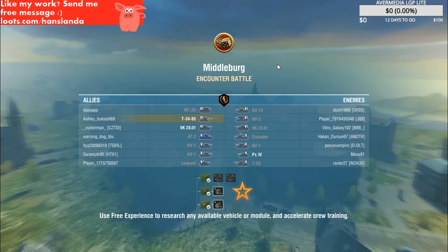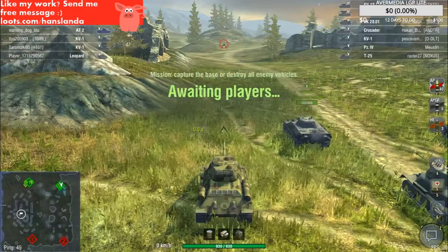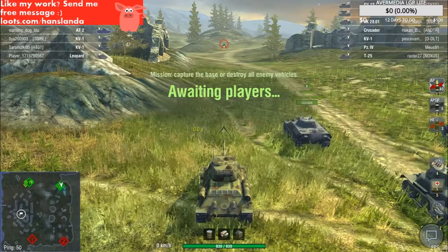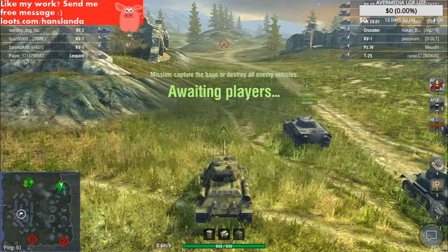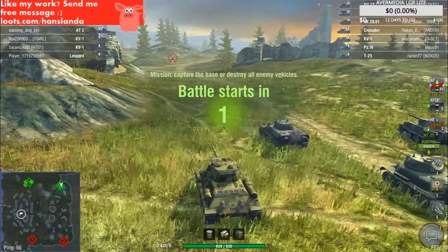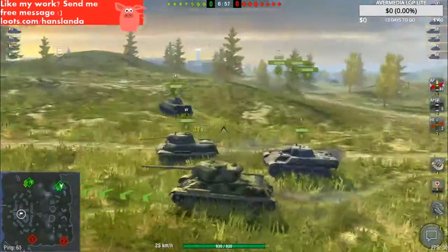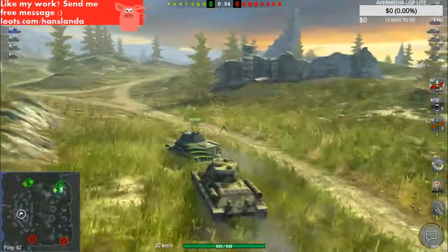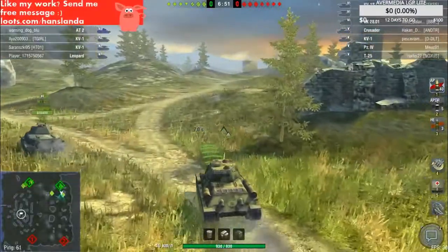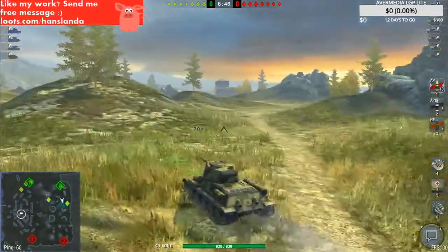Encounter battle — we're 6-5 now. Let's see if we got two big opponents: KG-1s and KG-2, and all lights on this side. It's not very good balance, not very good for our team.